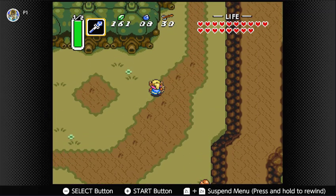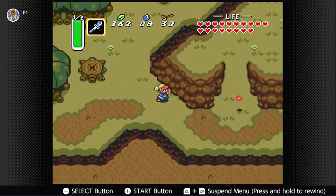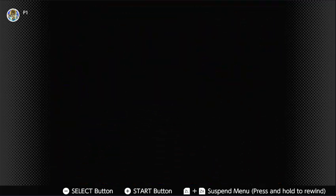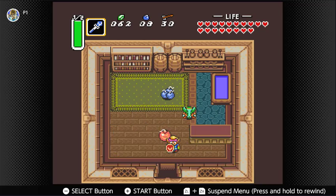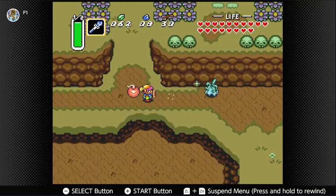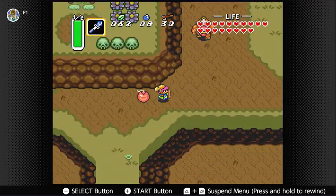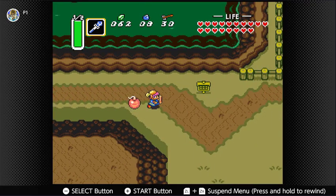I hope I have enough — if not, I'm going to pause the video and go back and get as much as I need. We want the super bomb — just a hundred rupees. Now we have to be careful with this. We want to go to the pyramid. There is a spot on the pyramid with a large cracked wall which regular bombs will not break, but this will.